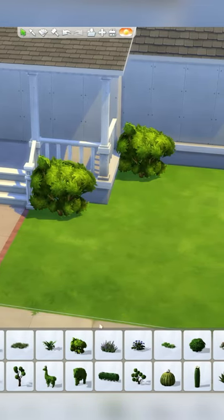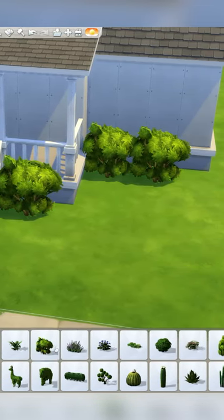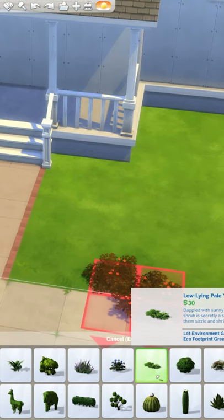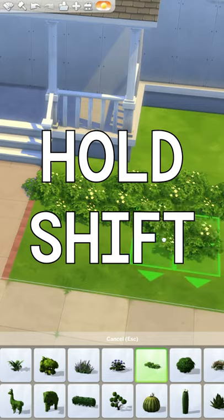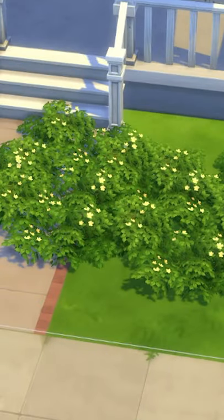Do you ever need to place a whole bunch of the same object in The Sims, but it's so annoying grabbing them all individually? Well, if you pick up an object and you hold Shift, you can place that same object over and over again as many times as you want.